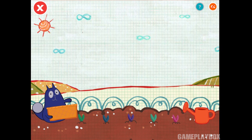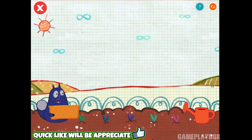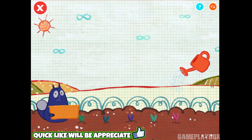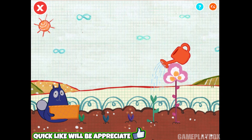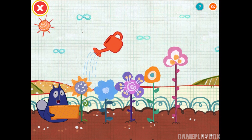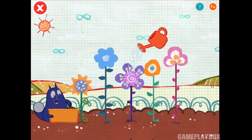Welcome to the garden, which could really use some flowers. Oh, a watering can! Pick it up! When you're all done, tap this button. If you want to pick a flower, drag it to my basket.